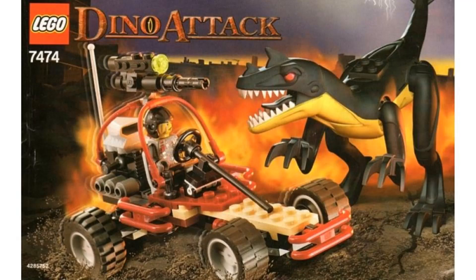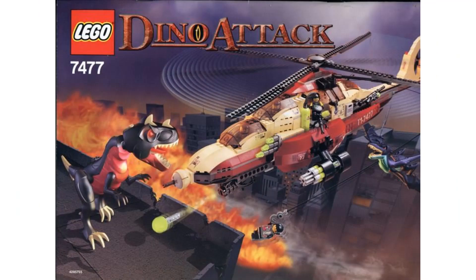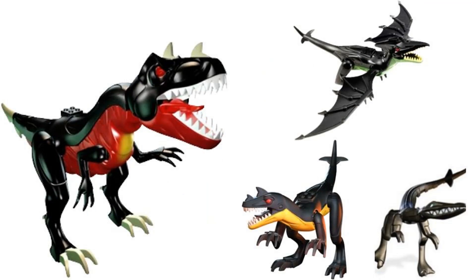This theme was set in some sort of apocalyptic future where all these mutant dinosaurs were around and they were hunting them, or just capturing them in the Dino 2010 version. The designs for all of the vehicles were really solid, especially that really good helicopter build that might be one of the best LEGO helicopters I have seen. The minifigures were pretty good too. Even though there are not many different prints for the torsos and they are used many times throughout the theme, I really like the designs of the prints. The dinosaurs in this theme are very different to what we see in other themes and they seem very non-LEGO like, but they are not terrible — they are just not my favorite part of the theme.